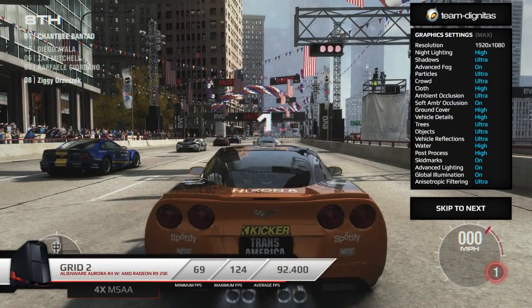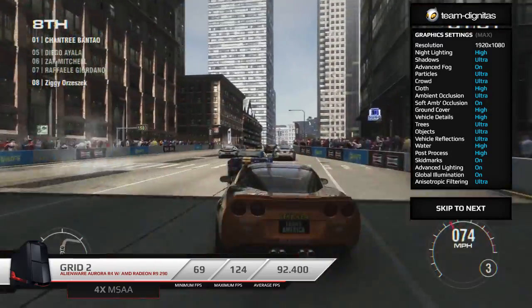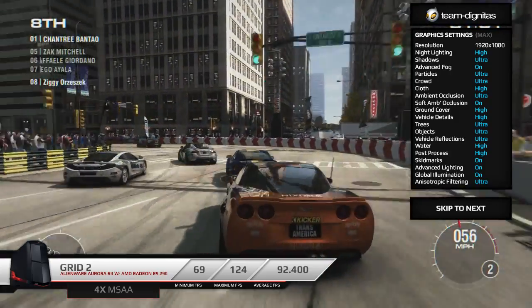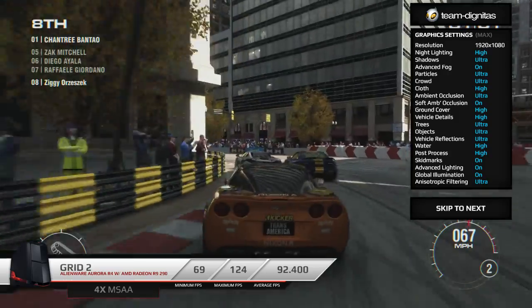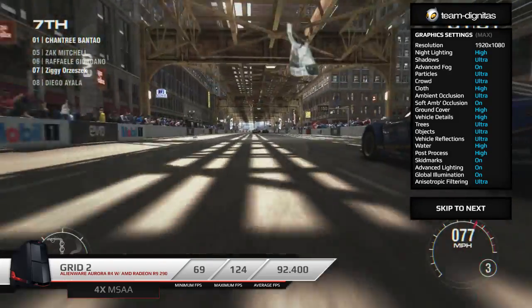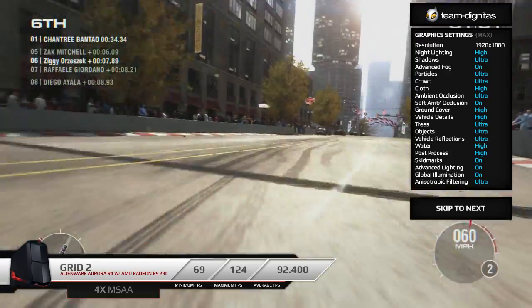Next we've got Grid 2 using the in-game benchmark tool — super easy for you guys to replicate at home. We've got everything maxed out with 4x MSAA, scoring a minimum of 69, a maximum of 124, and an average of 92.400. Pretty much any racing game on PC is usually locked to 60 FPS, and having this absolutely maxed out staying above 60 at all times and pushing toward 120 or even 144 if you turn some settings down makes this a game you should definitely check out on an Alienware and AMD graphics card. Grid 2 is probably one of the first games I've genuinely appreciated at high frame rates — they put a lot of attention into the detail of backgrounds, crowd, and the environment. Hugely impressed with the performance in Grid 2.